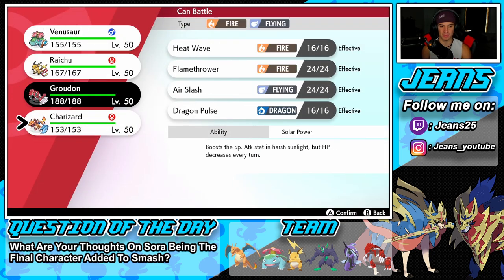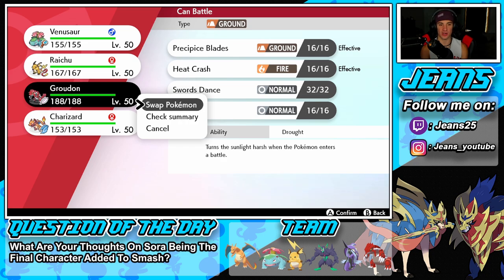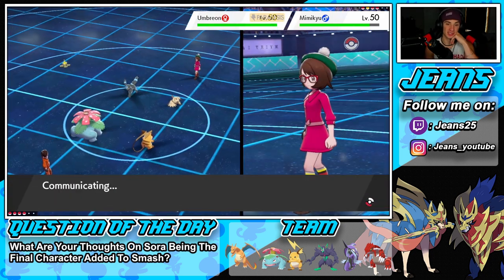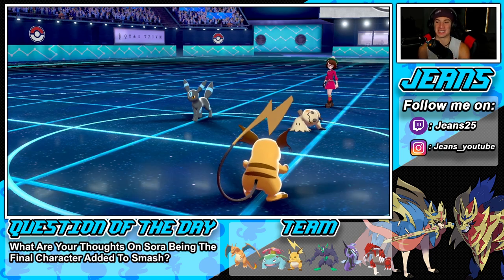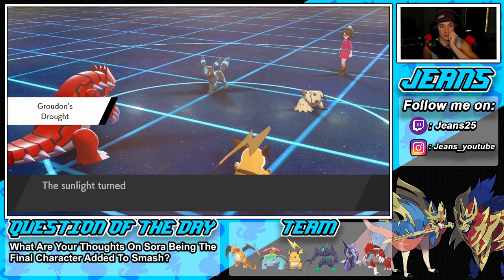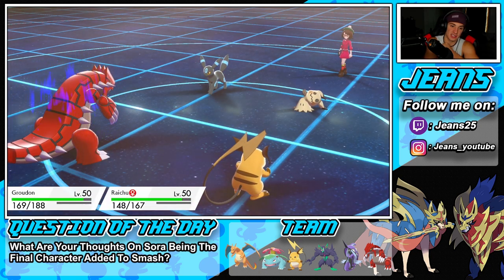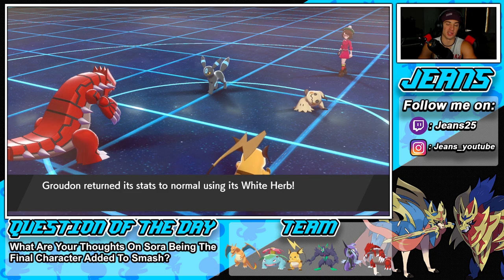Now might be a chance to switch in Groudon. He went for Trick Room - one turn sleep - get out of my face, that is super whack! Thing should be slumped. We're going to swap to Groudon and get Venusaur out of here. He's going for the swap - Groudon is a physical attacker. And there goes the White Herb - kind of a waste. I'm going for Swords Dance.